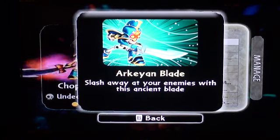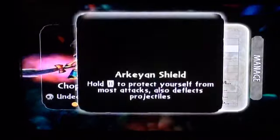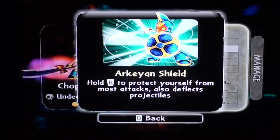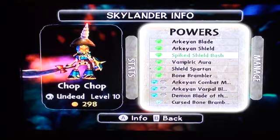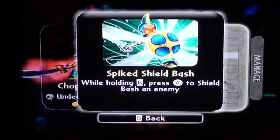First, Arcanian Blade — slash away your enemies with this ancient blade. Notice how small the sword is at first? Now look at mine. Arcanian Shield — hold B to protect yourself from most attacks, and it also deflects projectiles, which is really useful. Then Spiked Shield Bash — while holding B, press A to shield bash an enemy.